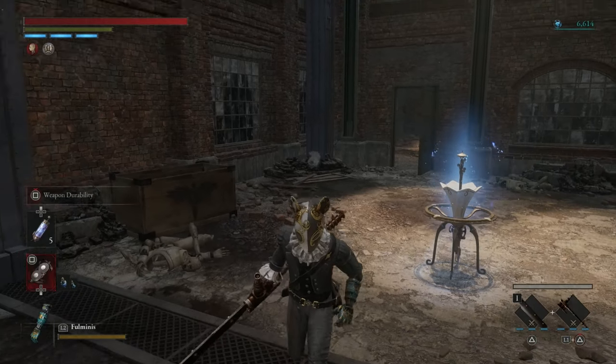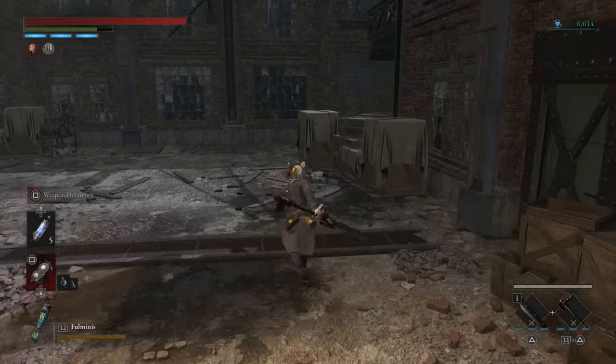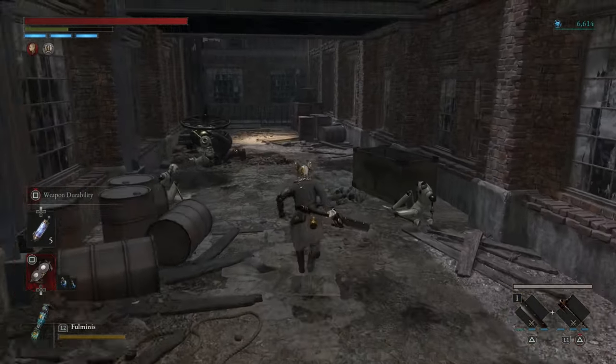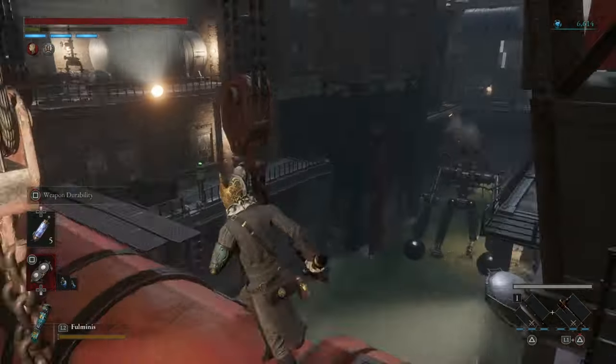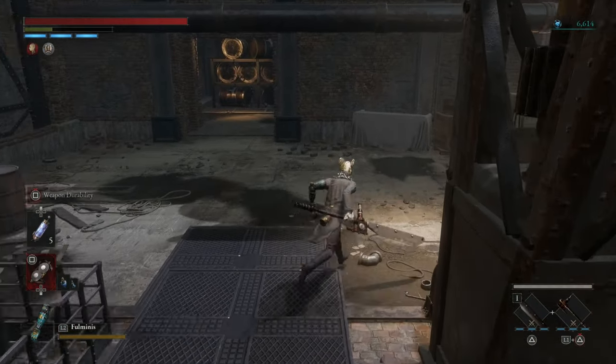Hello guys and welcome back to our 1% walkthrough for Lies of P. This is basically part 2 for chapter 3. In the last video we took down the survivor, and in this video we're going to take down the puppet of the future — this giant over here. We're also going to grab some goodies as well.